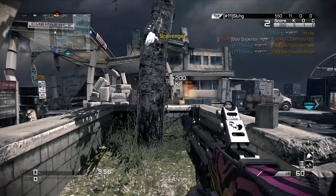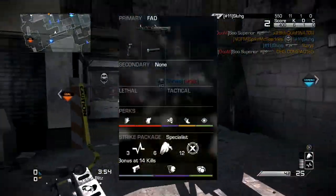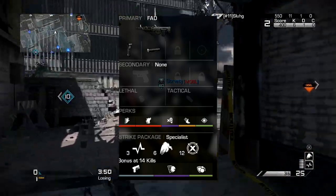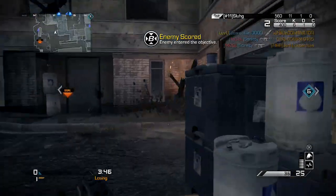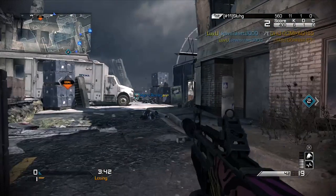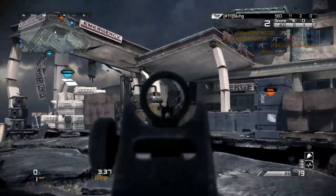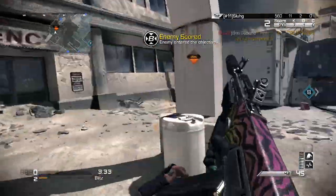The class setup should be popping up on your screen right now. The first thing you'll probably notice is it's pretty similar to all my other best class setups, because I've found a certain set of perks that basically works best for any assault rifle in the game. That is with foregrip and suppressor. This gun has a decent amount of recoil, but foregrip definitely helps reduce the recoil no matter how much or how little recoil the gun has.